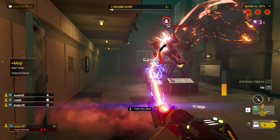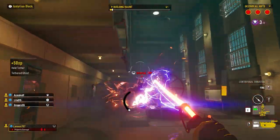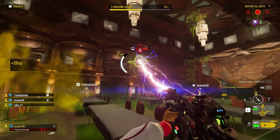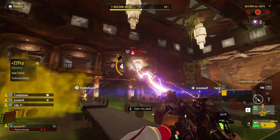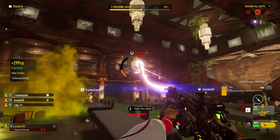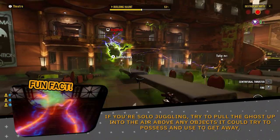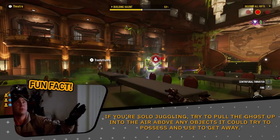You can tether juggle solo to buy yourself time until another Ghostbuster shows up to assist you, or you and your team can pass the tether between each other, holding a ghost indefinitely until a trap is out or a rift is broken. Fun fact: if you're solo juggling, try to pull the ghost up into the air above any objects it could try to possess and use to get away.